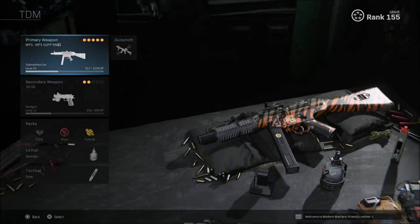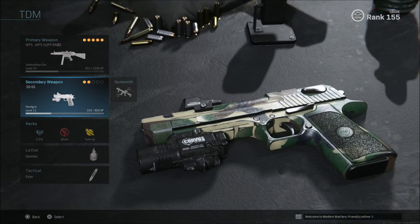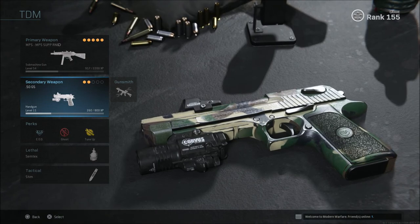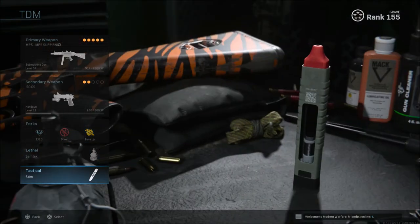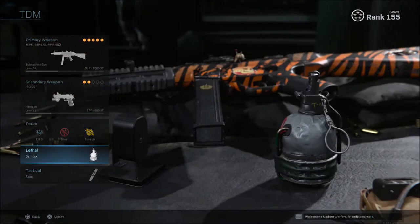When it comes to secondary weapon, I always run the Deagle unless I'm playing Ground War — in Ground War I always have an RPG on. Perks: EOD, Ghost, and Tune-Up. Lethal is always Semtex, and of course my tactical is always Stim.